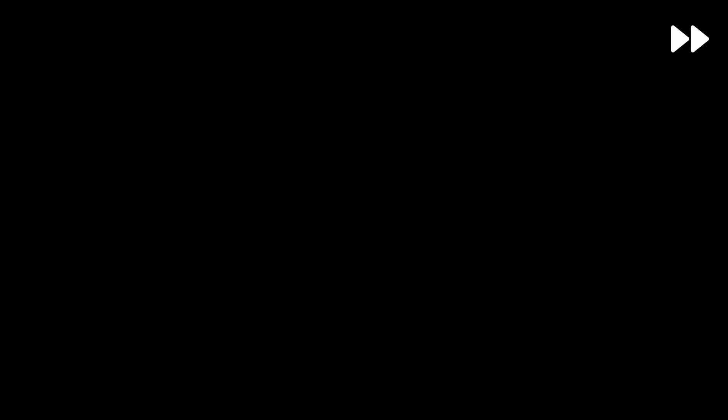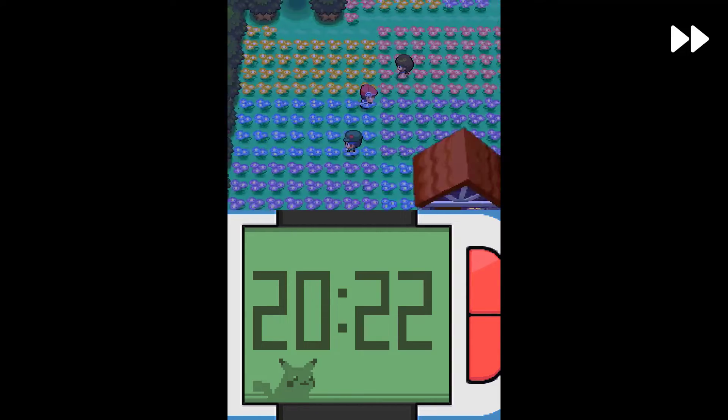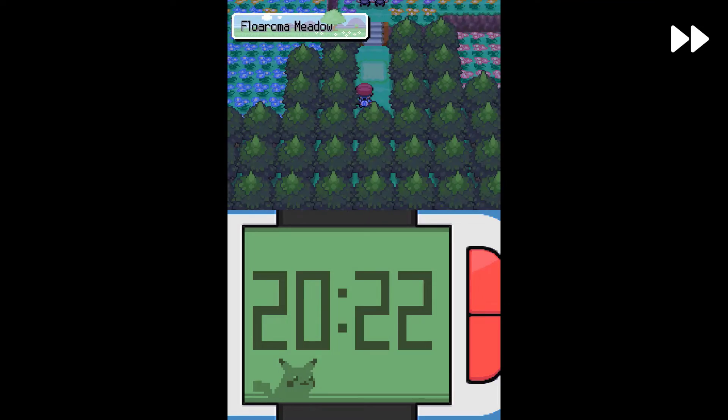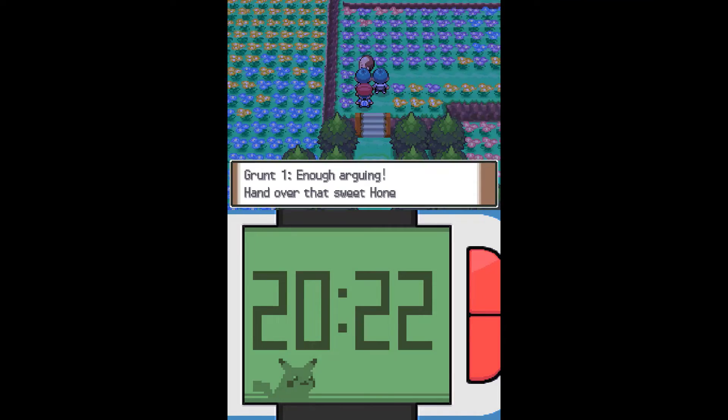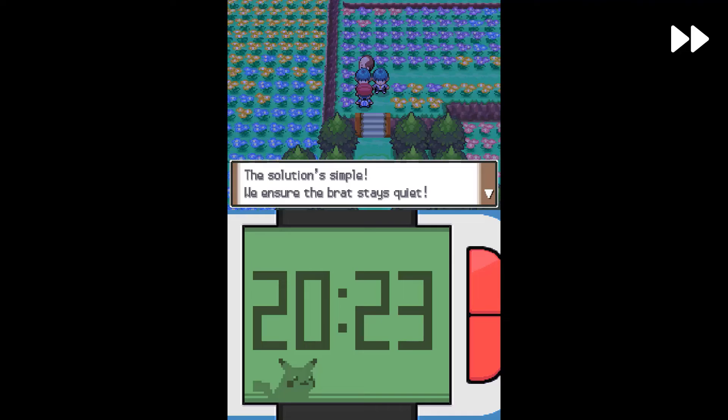Now from Floaroma Town's Pokémon Center you have to go left and then up. You'll see this hidden pathway, and you have to go and defeat these grunts — both of them, one by one.